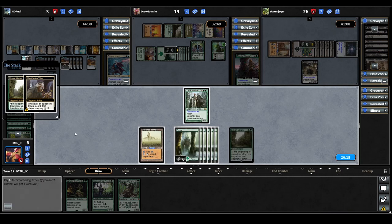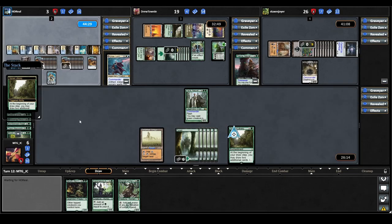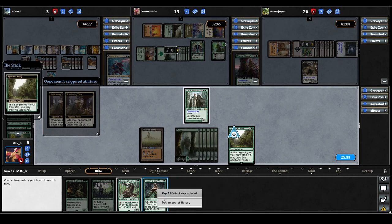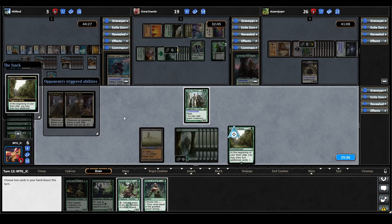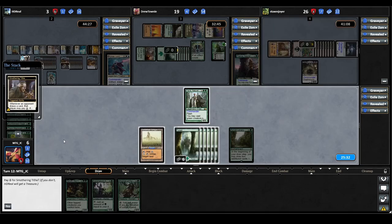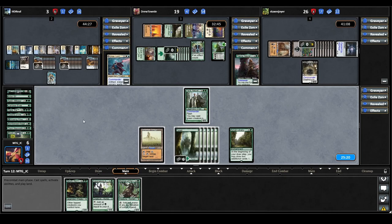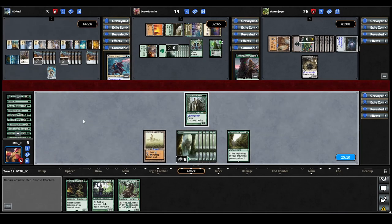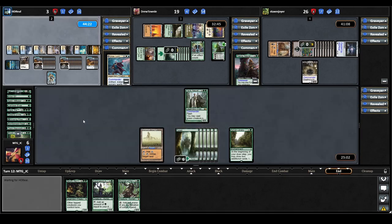On our draw step we won't pay for Smothering Tithe. Sylvan Library finds a Return of the Wild Speaker and the Reclamation Sage we already knew was there. We put Reclamation Sage on top, then Return of the Wild Speaker so we can draw it next turn. We don't pay again, giving Urza two more Treasures. We pass, hoping we can land our mana dorks without them dying — once we do we think we can get back into this game. That's mostly up to the Mono Black player and how much removal they cast.